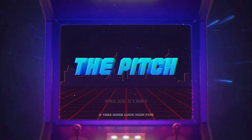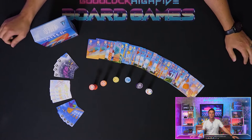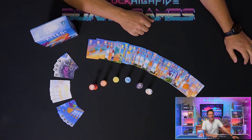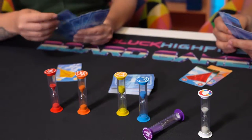Up to the highest height, let's go fly a kite. Kites is a fast-paced game of card and timer management, challenging you and up to five of your friends to keep these bits of paper flying high. The individual kites are represented by these colored timers, each of which has a different duration.